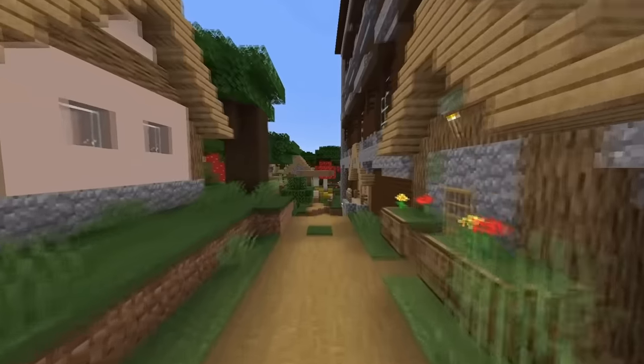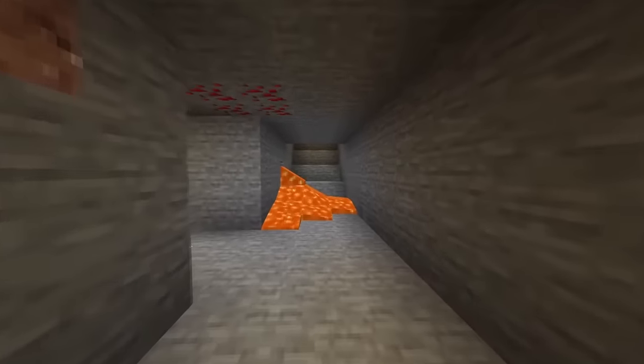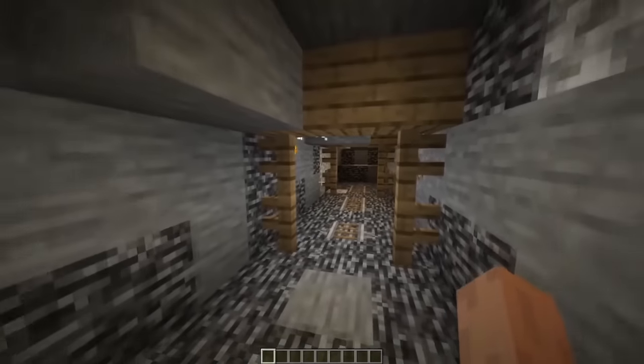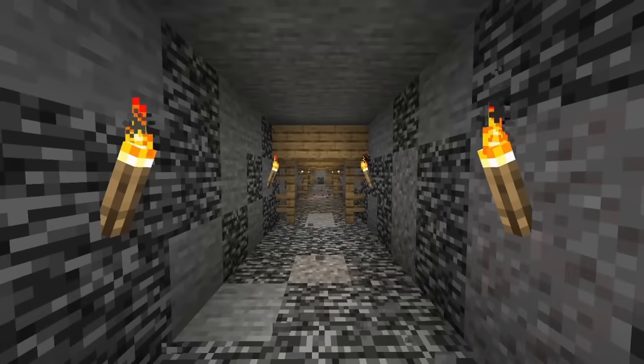We've gone from floating temples to villages to ocean monuments, but how about we go a little deeper into the mines? This seed's mineshaft actually goes through bedrock all the way down at Y level 2. The reason it can do this is because mineshafts are one of the only structures that can override the generation of bedrock, so when it formed, it drilled right through it.